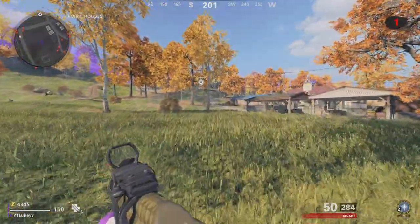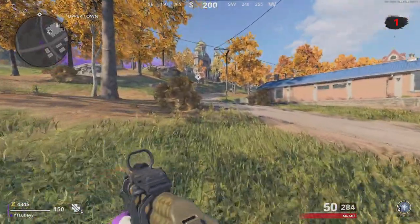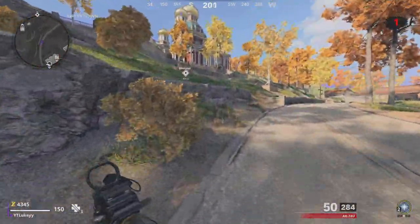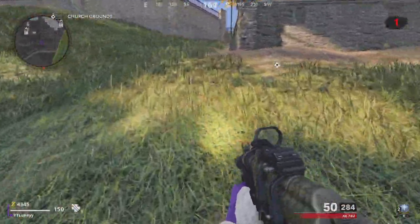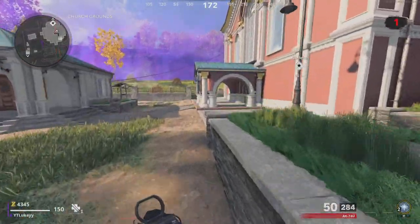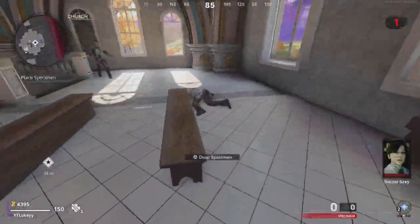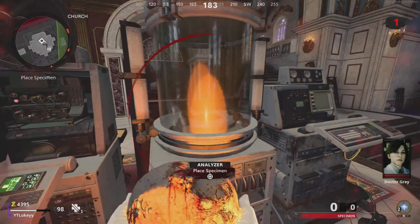What you want to do is load in and kill a bunch of zombies at the beginning. If your objective says defend, that is really really good because it's going to spawn in a bunch of zombies and give great weapon XP. You can actually load in and out of the match over and over again until you get a defend objective as your first objective. I loaded in, it wasn't a defend objective, so I quit and searched again — it took me three attempts before I got a defend objective.